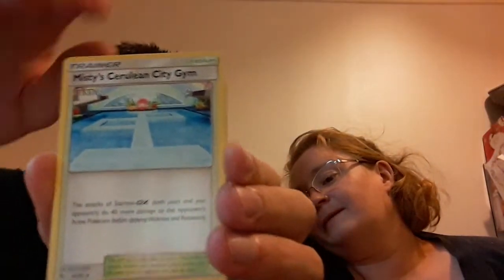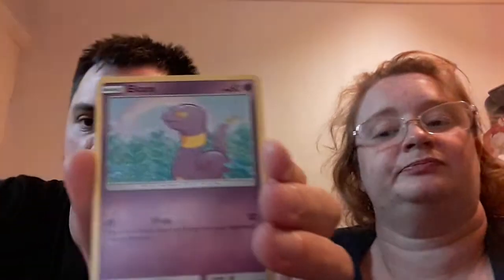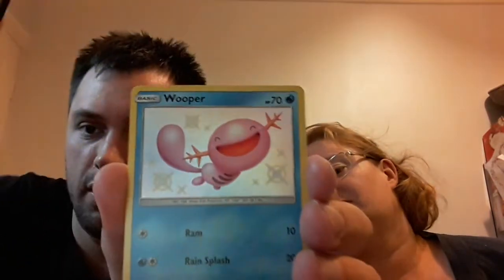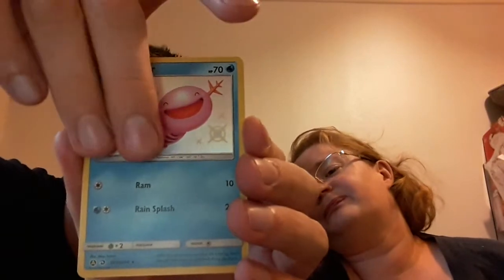There are quite a lot of people who've been pulling that Charizard, which is quite strange. Starting off with a water energy, Koga's Trap, Cerulean City Gym, Lieutenant Surge's Strategy, Paras, Ekans, Psyduck, Staryu, Clefairy, a shiny Wooper — have we got that one? No we have not — and just a regular rare Electrode. Electrodes are still quite important. So now I'm just edging into the lead — these are proper neck and neck. Articuno would have Wooper for breakfast, but it's still neck and neck.